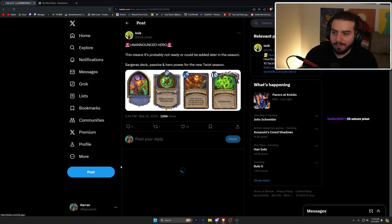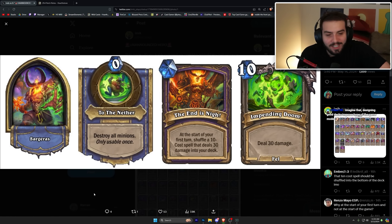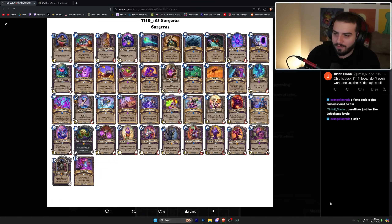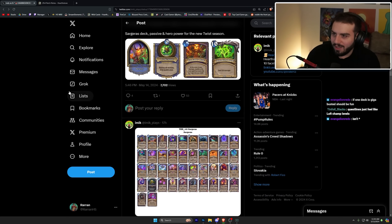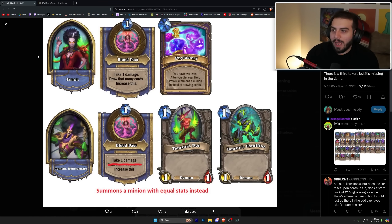The deck list has Gigantifix for some reason even though it's a priest deck — kind of strange. Sargeras is destroy all minions for zero mana, only usable once, which is cool. At the start of your first turn, shuffle ten-cost spells that deal 30 damage into your deck — they're literally just ten mana deal 30, which is insane. The deck list is a pretty slow warlock deck with a lot of time to get to your late game strategy — really really interesting.